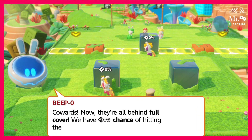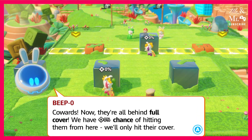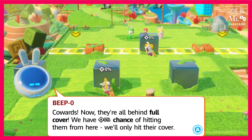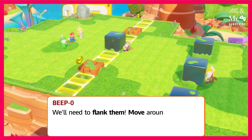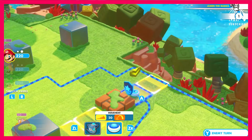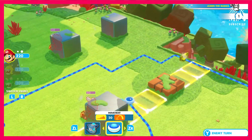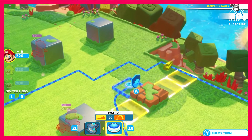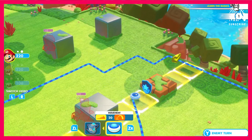Now they're all behind full cover. Well, we have to move around. The music is kind of super cool too. Very orchestral. What are these yellow cert things saying that I can go there? Yeah. Well, why don't I just go here though? You can go there. I don't know what the yellow things are.